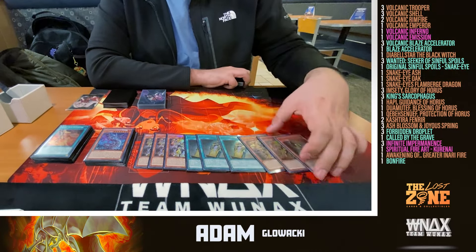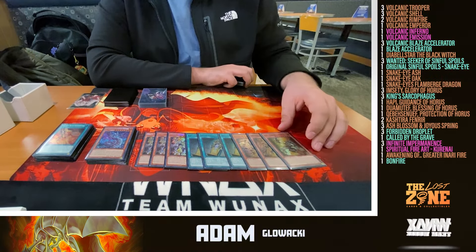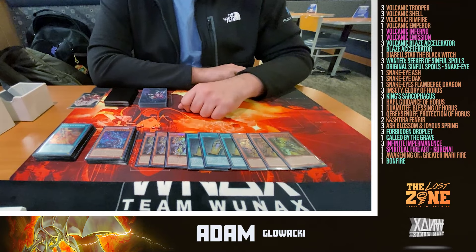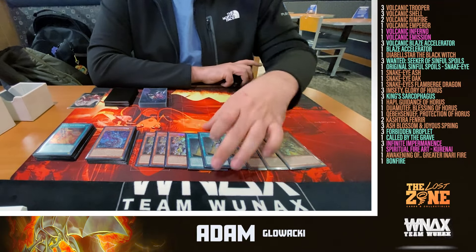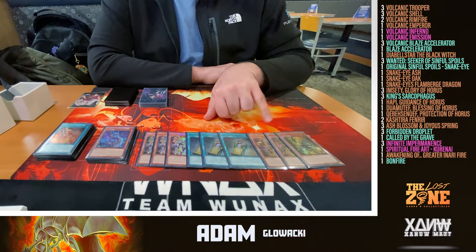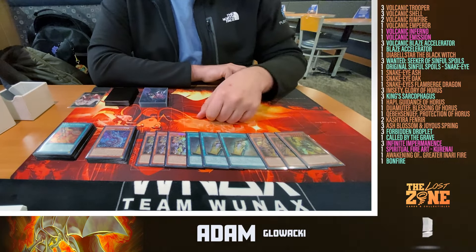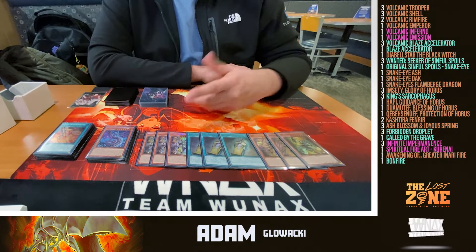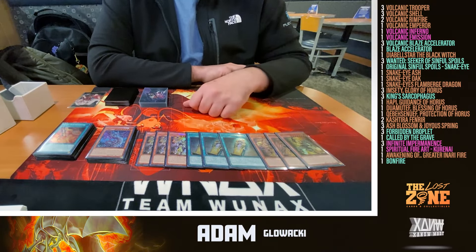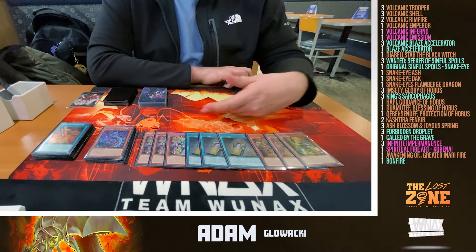A fun fact: these guys dodge Super Poly because they are all different attributes and all different typings. Super Poly is popular right now, so ending on a board of just one King Sark and the four names makes it hard for a lot of people to out. King Sark also prevents Dark Hole-type effects from popping your Horus monsters — they dodge AoEs and can only be popped by targeted effects. Additionally, during the damage step, the first time your opponent wants to battle, you can send the monsters to the graveyard instead of resolving in battle, which is phenomenal against Fire King — preventing their graveyard monsters from triggering.